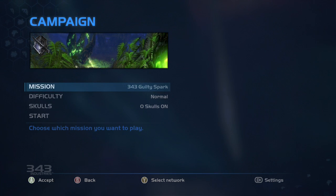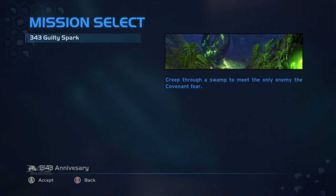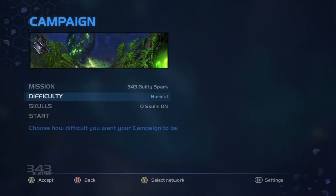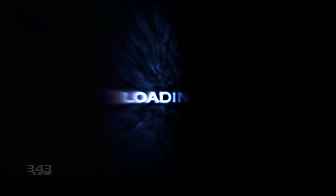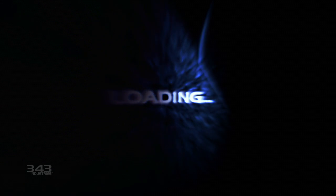Hopefully by now everyone's had a chance to see the video we did of Silent Cartographer at E3. I wanted to do something a little different for Guilty Spark. We're actually going to start in Classic mode. You're going to see why in a couple of seconds, but this is just a really fun level to go in at Classic mode and then switch to new mode, because this kind of level just really shows off how great the game looks and how much fun it is to go back and forth between the two modes.